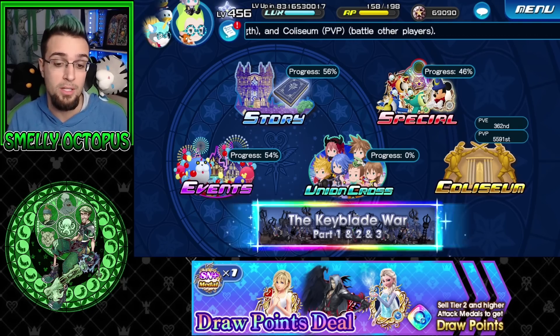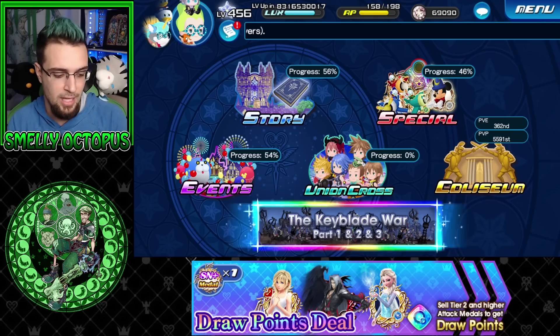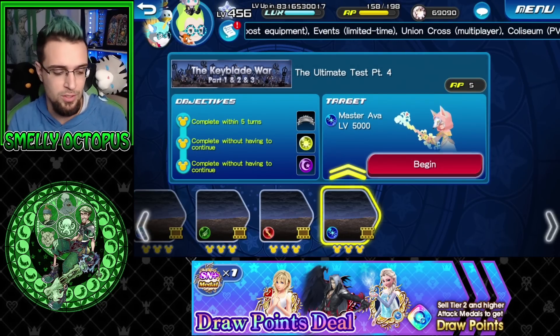If I'm saying this wrong, let me know down below. But I refresh this page over and over again and nothing else has really happened. Besides that, I can't swipe it — all I do is tap it. It brings you right to the Keyblade War, so you skip a couple of menus if you haven't done it yet.